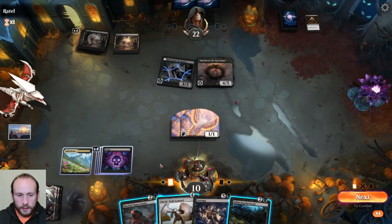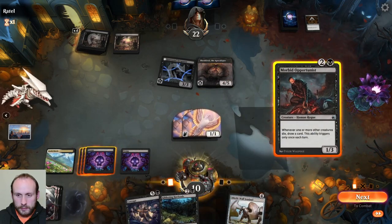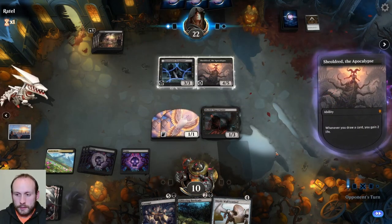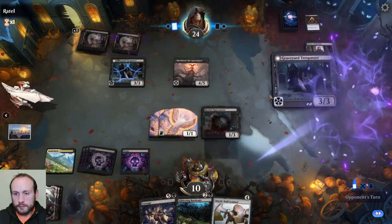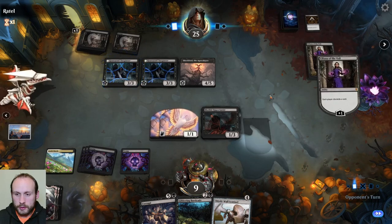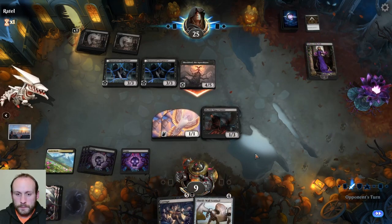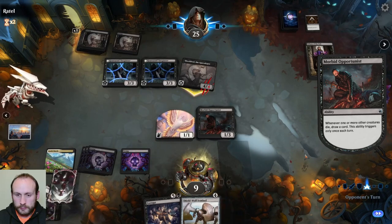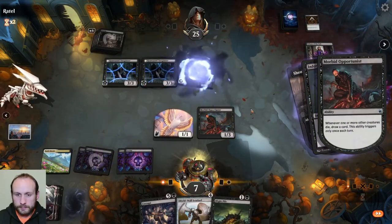We'll get the mana — four, five. We want to draw more cards — we want to draw the right cards as quickly as possible. Sacrifice a creature. Discard a card — discarding that one then. Easy choice. Yes, we're taking damage, but we can do this. It's better than nothing.